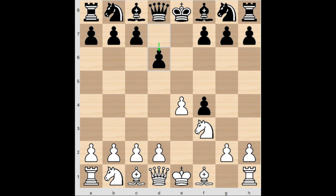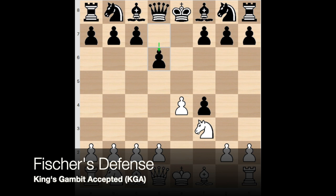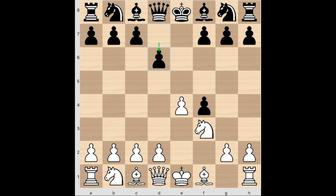Hi, this is Stacia, and we're going to have a look at a testing line of the King's Gambit called the Fisher Defense, named after Bobby Fisher himself, who interestingly enough published an article that called this move D6 the refutation to the King's Gambit.